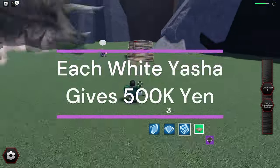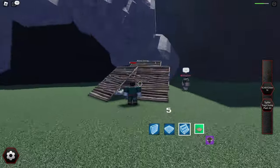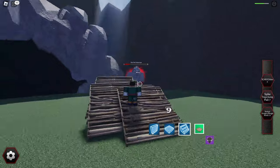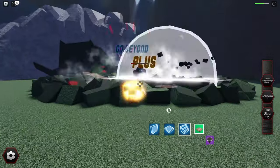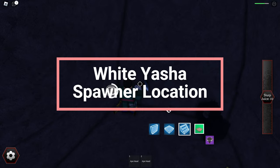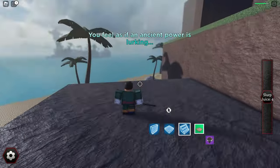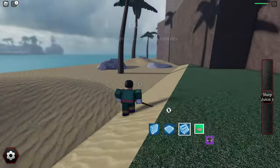Goku Black, Broly. To spawn the white Yasha, you must kill the normal Yasha two times and then deliver his head to the skeleton in the cave. The cave is just to the left of the beach. Each white Yasha kill gives you 500,000 Yen. I suggest you do this while you wait for a relic to spawn and sell.